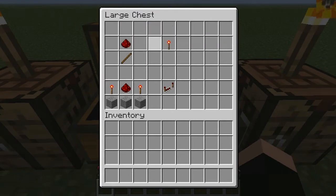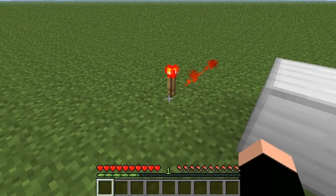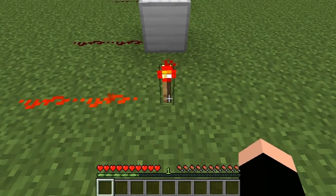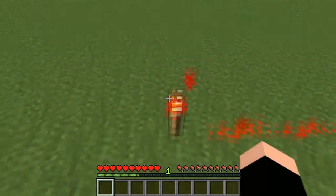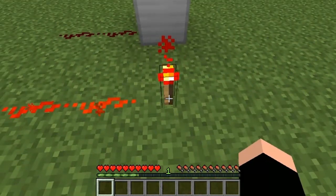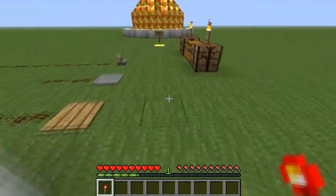Now for some of the basics: the redstone torch, which is redstone dust on top of a stick, will give you a torch. That redstone torch will give you a constant output. It will only be turned off if it's powered by a neighboring block, which we'll discuss in another episode, or you break it and take it away. It can be a constant power source and is also very useful as an inverter.